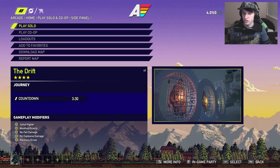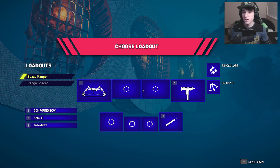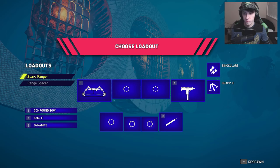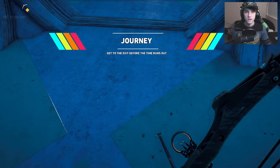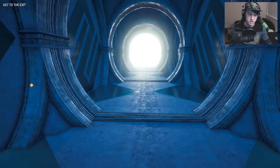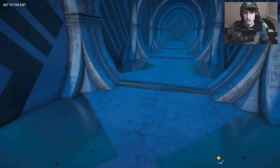Right off the bat I found one that interests me. This is called the Drift. You can see the modifiers down there — that's pretty much what's going to happen when we play this. This already looks like a very weird map. I expected a lot of these maps to be kind of weird. Journey maps tend to be the more exciting ones because the other maps — like bounty hunt or outpost — you can kind of do that in the regular game.